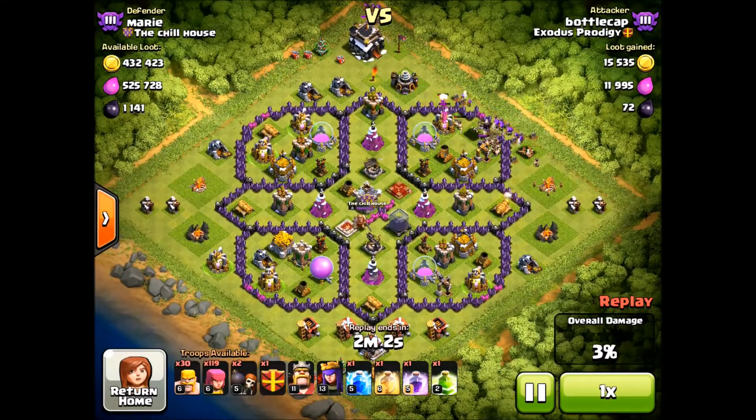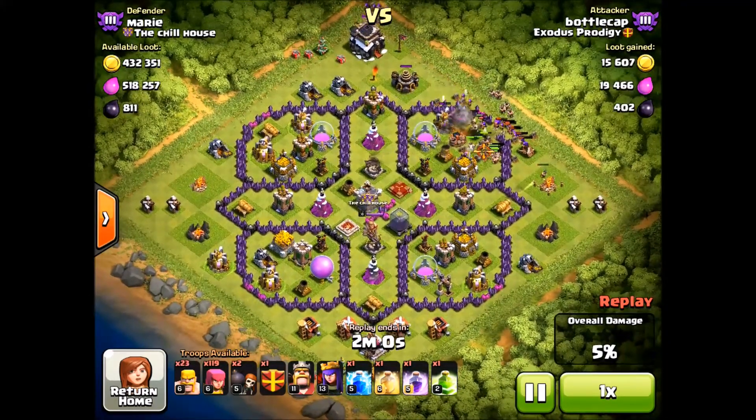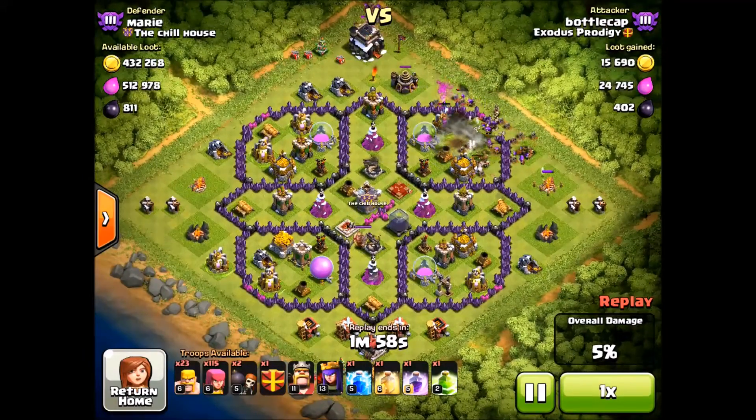There you can see why — I distract the defenses with some barbs and I throw my wall breakers out just so I can penetrate inside there, because I want to get to those storages where all the loot's at.